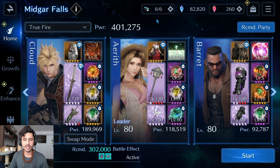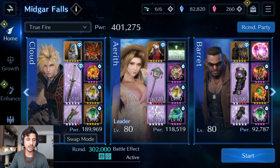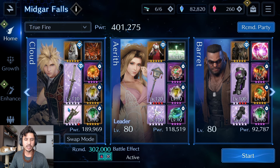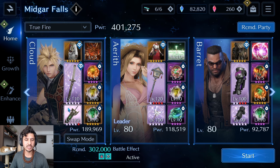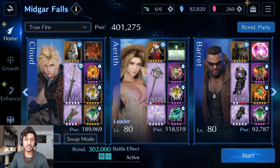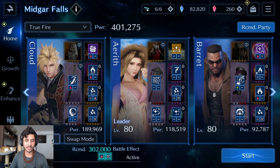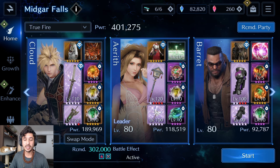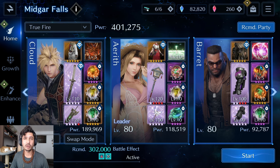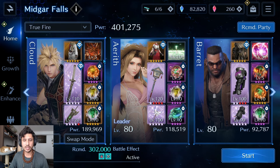My team for floor 91: Cloud as primary fire DPS, Aerith as primary buffer and healer, Barrett as primary breaker, off-DPS, and imperiler via fire breach. Cloud is running the New Year's costume with Sky Splitter Hellfire at level 10 and the Stream Saber. You could also slot Glavinus for physical defense break. The only materias worth noting for sigil breaks are the actual X sigils — one on Cloud, one on Aerith, one on Barrett. Everything else is stat sticks.